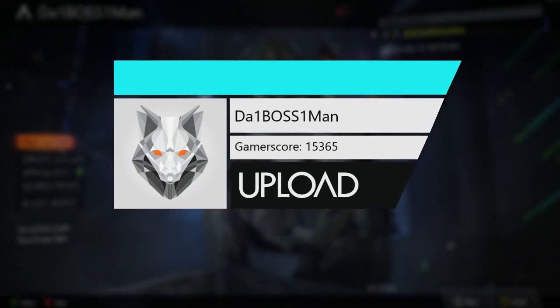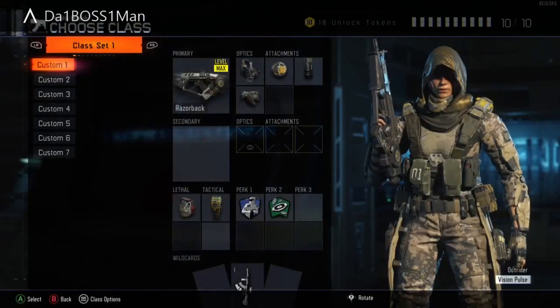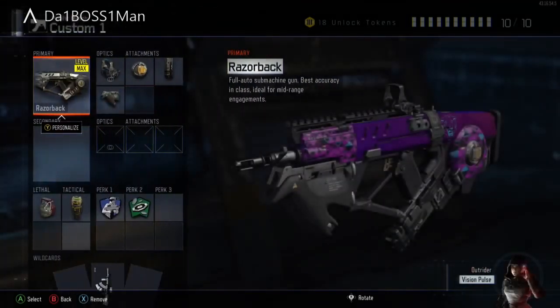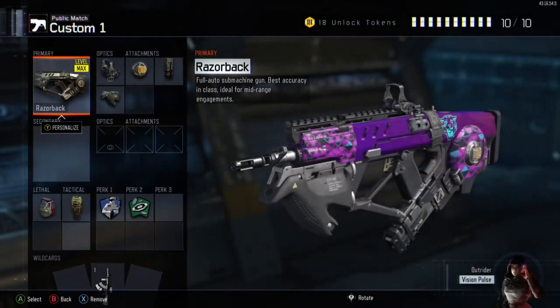Welcome back. In today's video we have a Razorback review. You do have to be a higher level to unlock this, and the name's pretty cool, but is it worth it? Let's check it out. The description says full auto submachine gun — good start. Best accuracy of its class — great start. And mid to close range engagements — I agree with all of that, but there are some little flaws in each one of those and I'll get into that later.